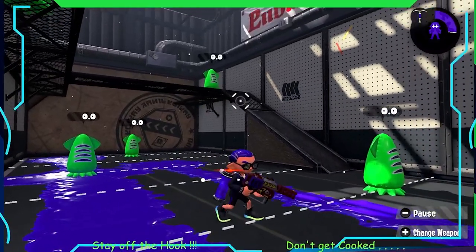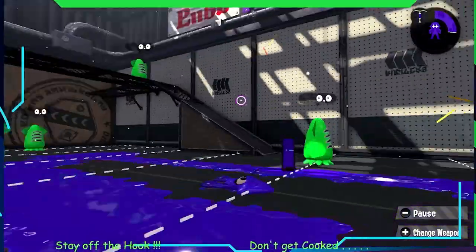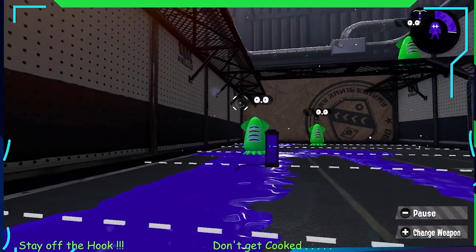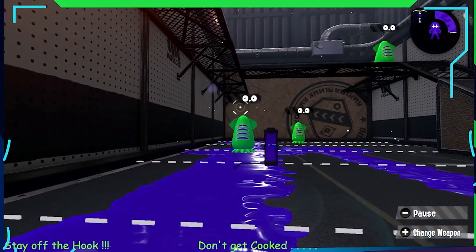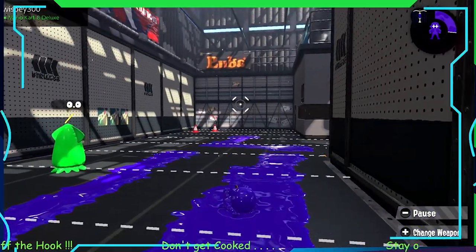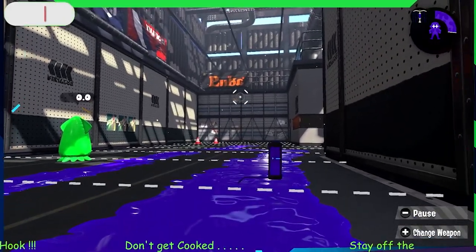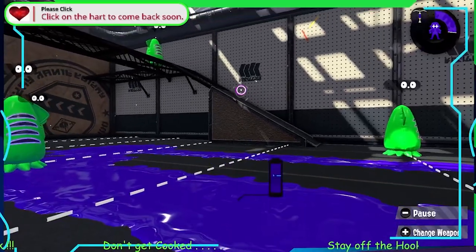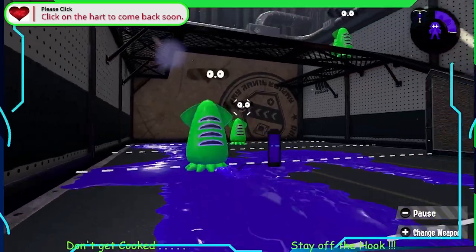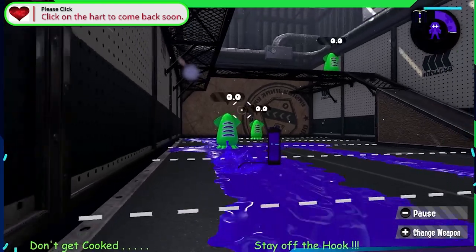Now they turn into squids. I'm a squid now. If you're in squid form you can swim in the ink — I totally disappear in the ink. I'm an inkling — a squid inkling. And in squid form you recharge your ink.